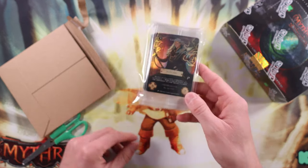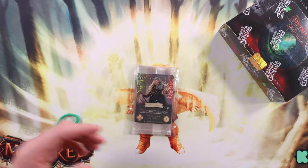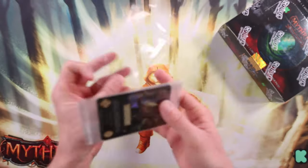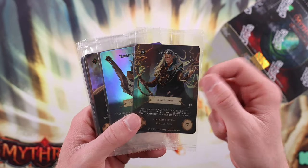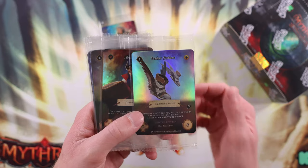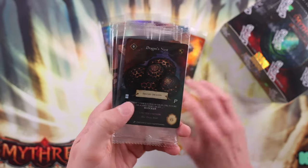So we got quite a few promos in here that we're going to look at. We got it centered on camera. So we got Lord Eldrion, Feather Striders — that looks nice, reminds me of some Flesh and Blood equipment. Abyssal Lord. Now the theme of this is like adult Western fantasy or medieval kind of — sort of like Magic the Gathering, I guess.